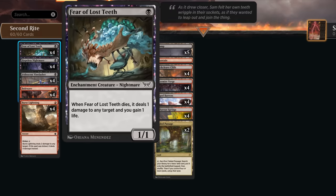We also have Fear of Lost Teeth — a creature that's also an enchantment, so we can sacrifice it to Bargain if needed. It's a 1/1 that deals one damage to any target and gains us one life when it dies. So if our opponent is at 11 life, we can attack with Fear of Lost Teeth and our opponent either blocks it, it dies and deals one damage putting them to 10, or they take it and fall to 10. Under most circumstances, Fear of Lost Teeth can be useful for fine-tuning the opponent's life total.